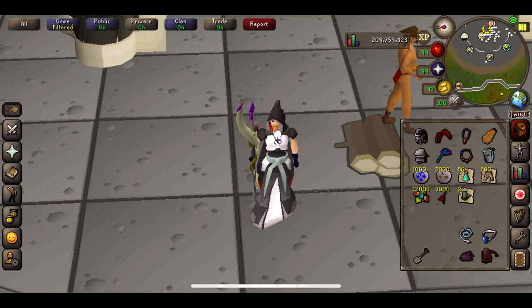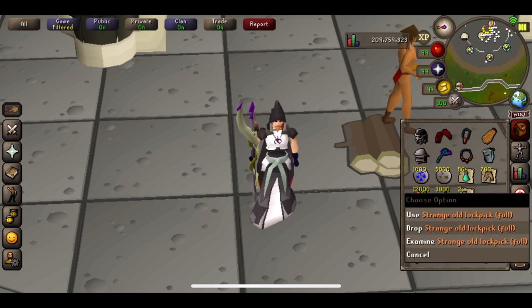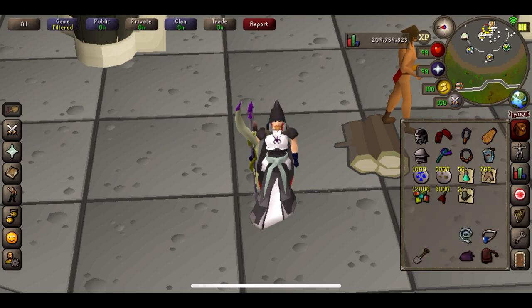I'm actually going to be testing out the new strange old lockpick as well. This is from the Hallowed Sepulchre. It will allow me to open up any door, which should help me a little bit on mobile because I haven't got the RuneLite plugin and I can't really remember the little puzzles. I've also got all my stuff in my inventory so we can track exactly what we use at the end and work out our profits.